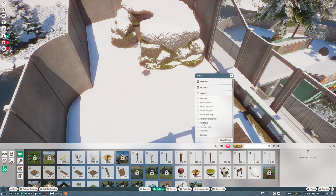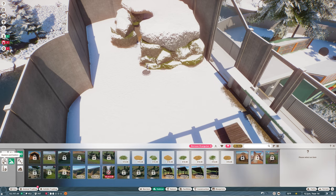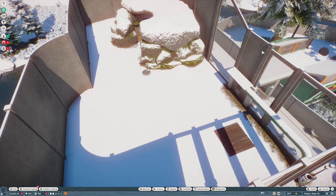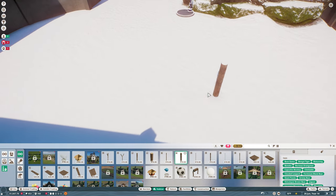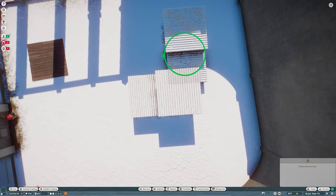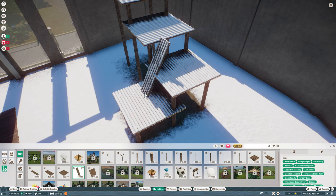Now let's come back over here and we were working on the Bornean orangutan. Enrichment, enrichment, enrichment - I have a feeling we're going to need some heaters but we'll come back to that. They definitely need climbable stuff - 120 square meters of climbable area. We will build something then.